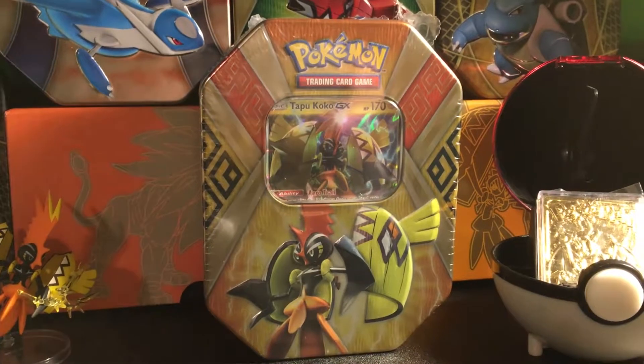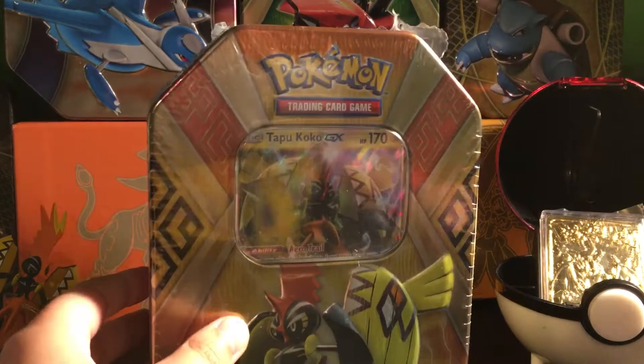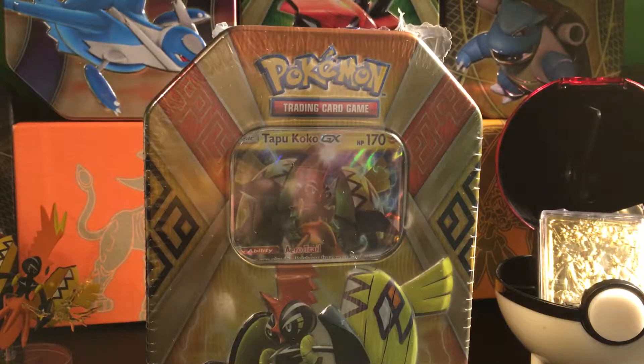Today we're doing a Tapu Koko GX tin from Guardians Rising number two. I'm not going to try to spoil it too much, but with a Tapu Koko tin — I didn't get much out of it. I've seen a lot of people open them: people open Tapu Bulus and barely get anything, but people open Tapu Kokos and get so much more. So I hope we have much better luck today.